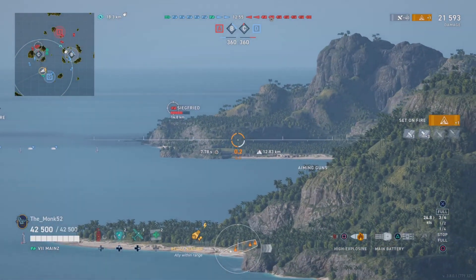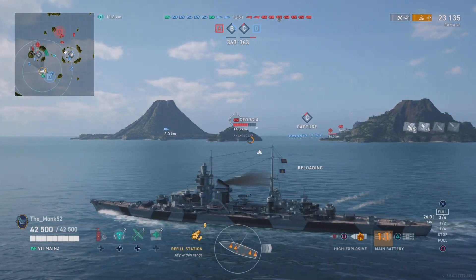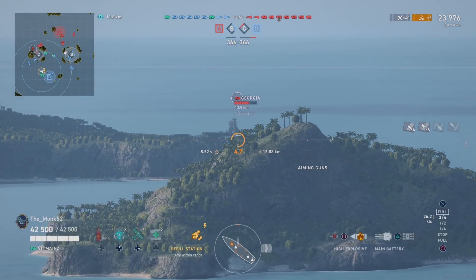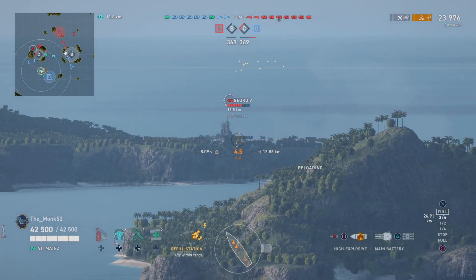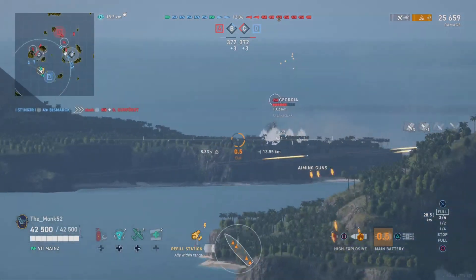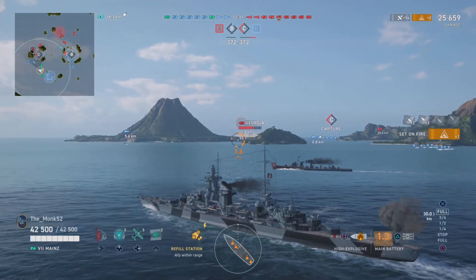We've developed some island cover here and have gone dark. The Siegfried was spotting us temporarily, but now he's no longer within our line of sight, so we can farm this Georgia endlessly. This is the prime example of where you want to be — we're not spotted, we're farming a target that's spotted for us, and realistically he's got nothing he can do unless he breaks line of sight, which for a battleship is typically quite hard.